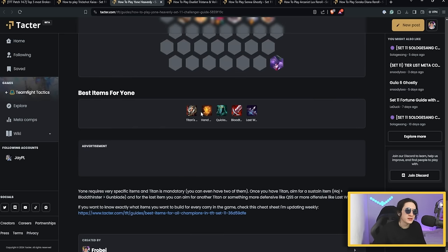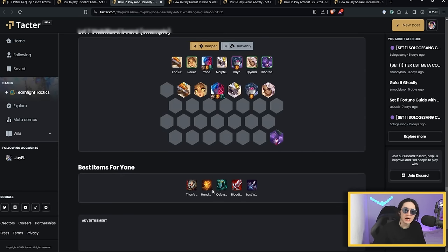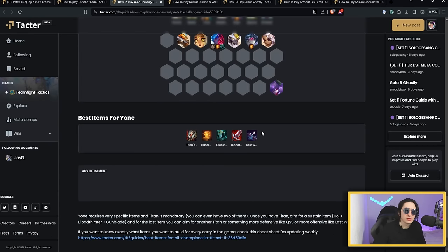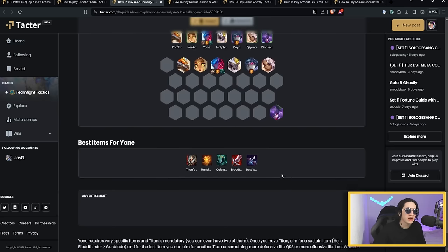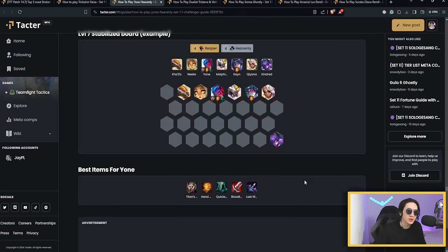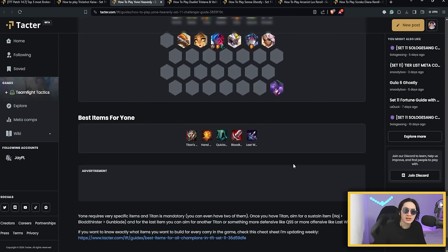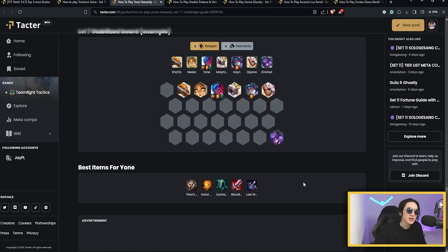For Yone's items, Titan's Resolve, Hush, and Quicksilver are all excellent. Double Titan and Hush is great; Double Titan and Bloodthirster is okay as well. Last Whisper is actually okay depending on the meta — in patch 14.6 there were a lot of Fated comps, so having Last Whisper to kill a Syndra with 200 armor was quite nice. But if Fated disappears from the meta, Last Whisper may not be as relevant.